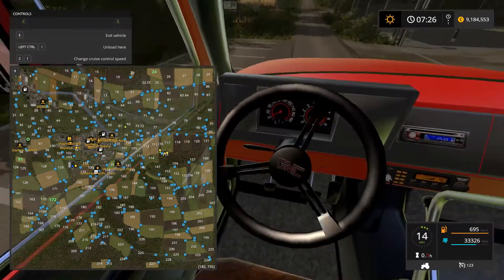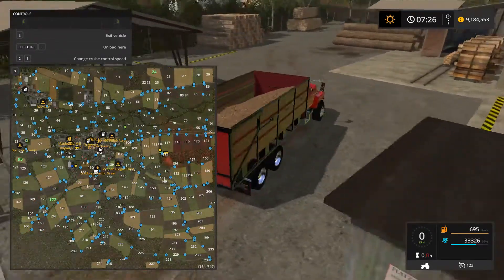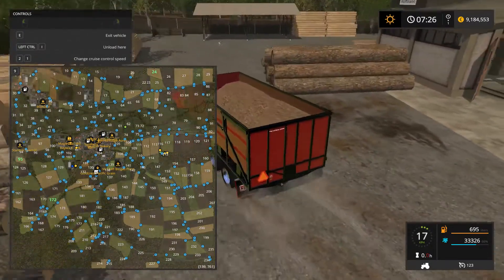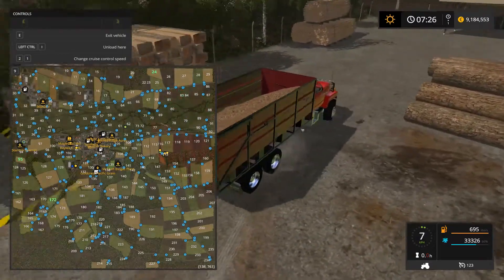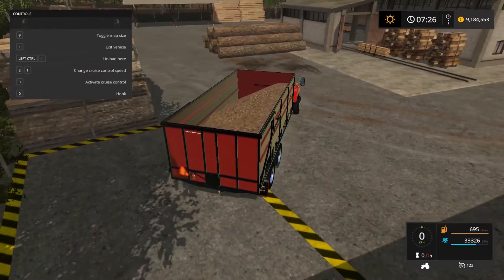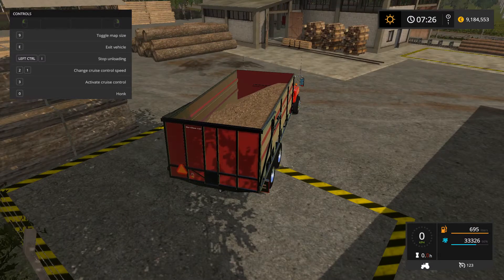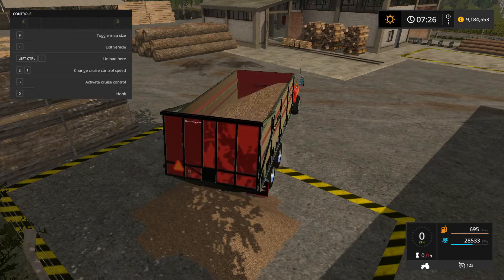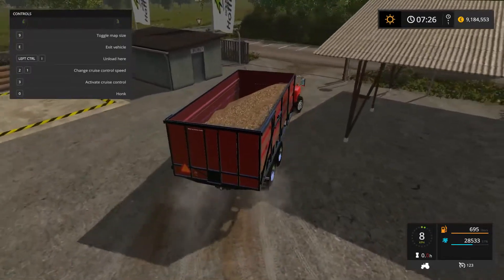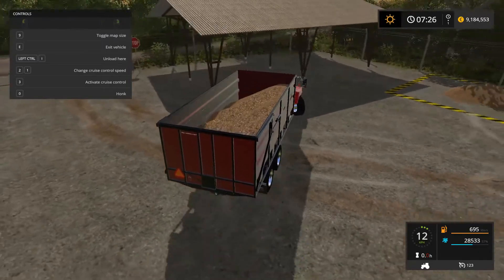Wow, that is a tight turn. Okay. That's the wood sale point, so I'm guessing this is the woodchips sell point. The one way to find out is to get rid of the map. No, it's not. So where do I sell woodchips? Or what's that sell point for?